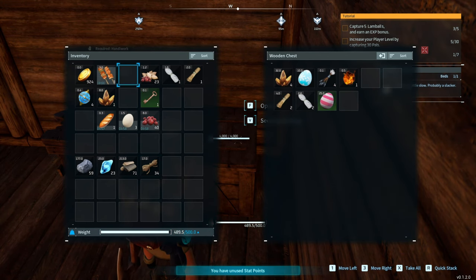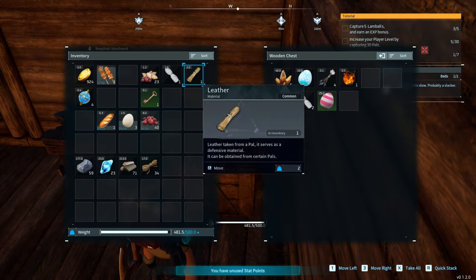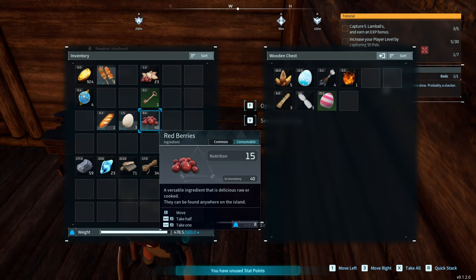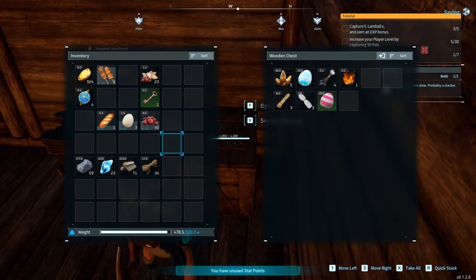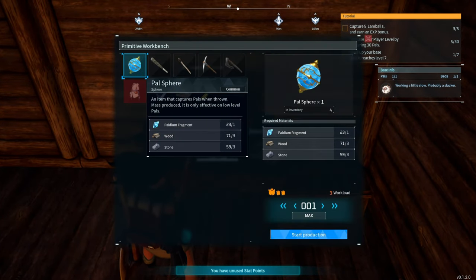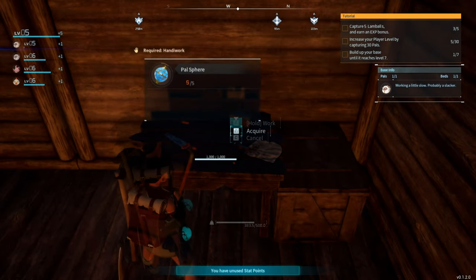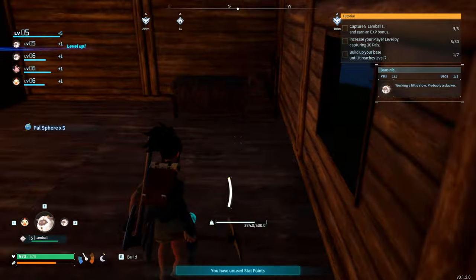The pal is working now because we got him a bed. Let's put the egg in there, put the ore away — I accidentally threw one of my spheres like a noob. Eight pounds worth of berries — do these spoil? Yes they do. Let's make some more Pal Spheres — five more. I'm having a lot of fun with this.